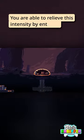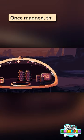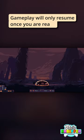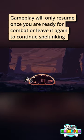You are able to relieve this intensity by entering your station's control hub. Once manned, the game pauses and gives you time to take a breath and consider how to upgrade your base. Gameplay will only resume once you're ready for combat or leave it again to continue spelunking.